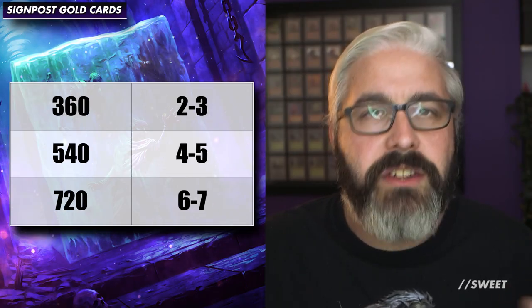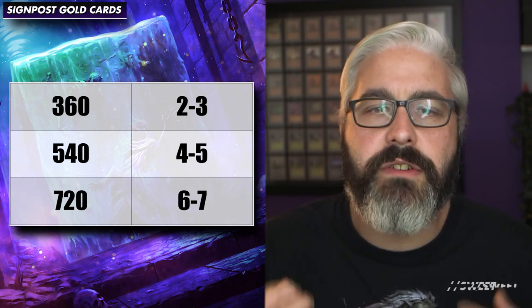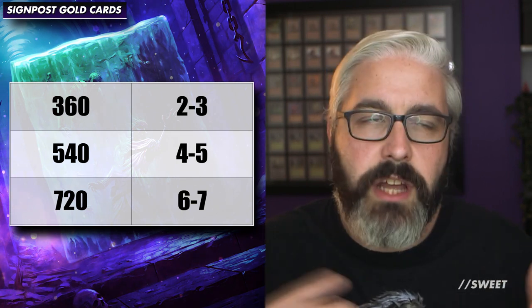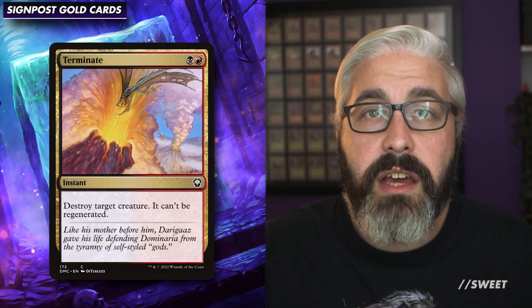What we're going to be doing now is filling in the cube with our signpost gold cards. These are the cards that tell your players what archetypes they can draft in your cube, and they reward players for being in those archetypes by being strong, powerful synergy cards — specifically cards that only they are going to want, so they're more likely to get them because they're in that deck. How many multicolored cards you want depends on the size of your cube: generally in a 360 cube you want 2-3, for 540 you want 4-5, and for 720 you want 6-7.